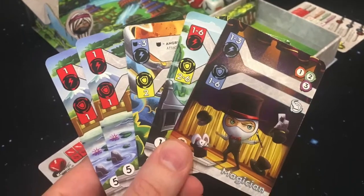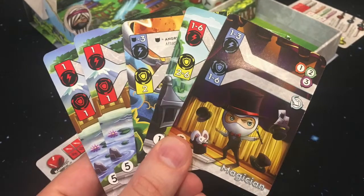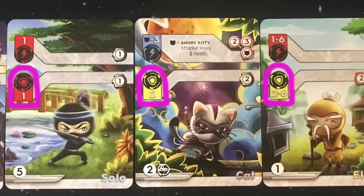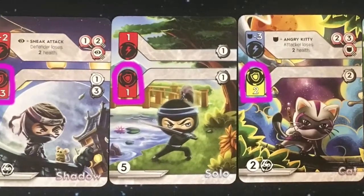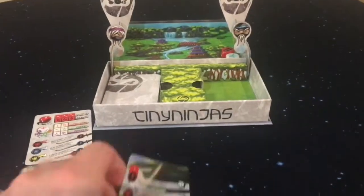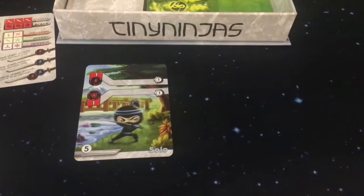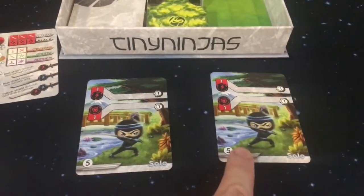As you can see, you have different colors with different numbers. The top number on the left is the possible attack value, and the numbers below it, still on the left, are your possible defense with this card. When a player attacks with a card and the attack color is red, the defender will need to defend with a defense card that is also red.